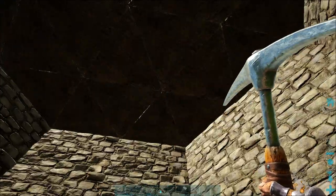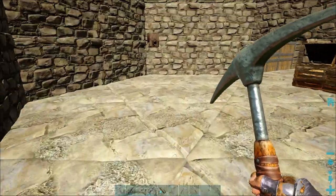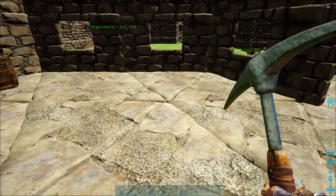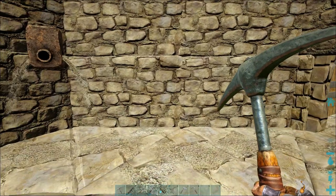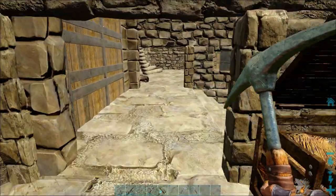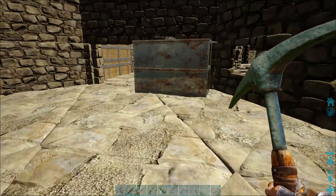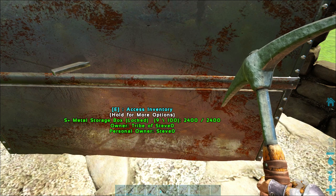I don't know what's going in this room yet. This is the start of a farm — got water. I might also put my industrial cooker in here when I get it, because it's close to water, and with S+ you can pull everything.